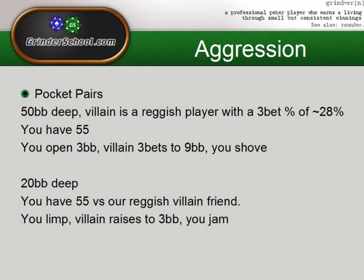Against the villain that's 3-betting 28 percent, especially this deep, they're going to be pretty reluctant to call with a lot of their range. And even when they do call, 5-5 actually stands up pretty well against that range. As long as we can perceive having some fold equity here — and we definitely have that — we can definitely shove a small pocket pair here at 50 big blinds deep, perfectly fine.